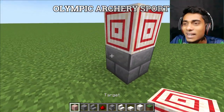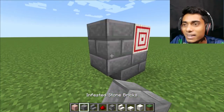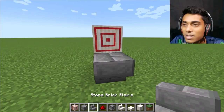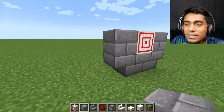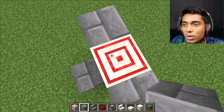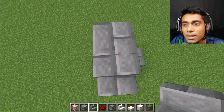Here is our target. Place one stair and one brick over here. Do the same thing over here - one brick. It's looking cool. Place one more brick and one block on the target, and place two more stairs - one here and another here.